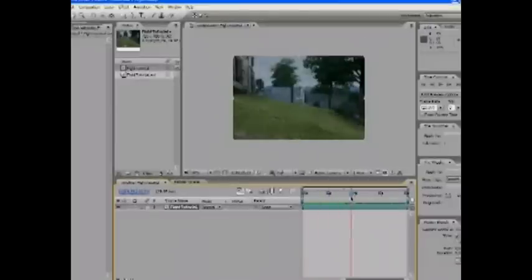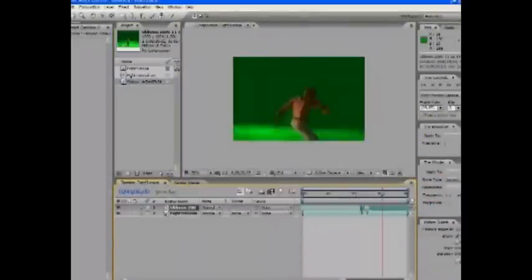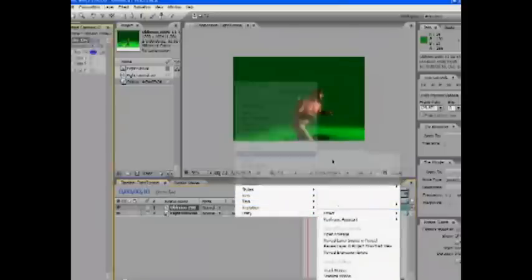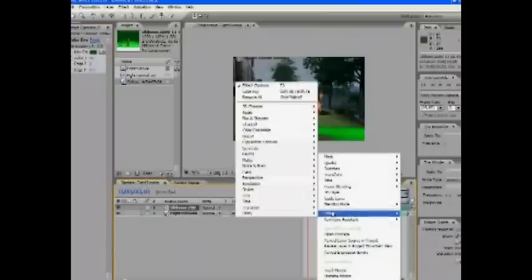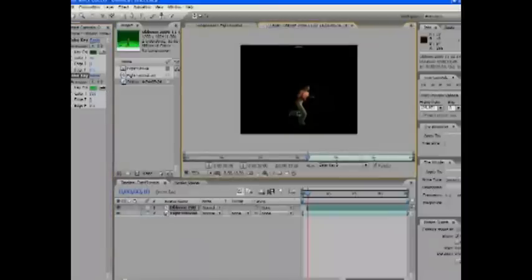Back in After Effects, import the footage that you just took. Once you've got everything where you want it, right-click on your timeline, go to Effect, then Keying, then Color Key. This tool will let you knock out all the green in the background, leaving just the character. Keep in mind that you can also layer different color keys over top of each other as many times as you want — you don't have to worry if the first one doesn't take out all the green.